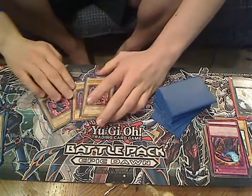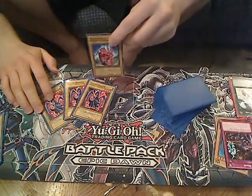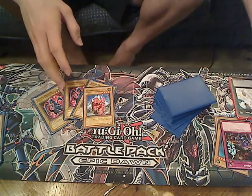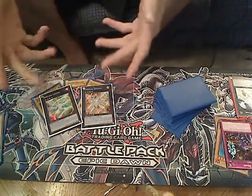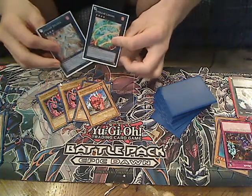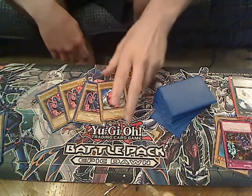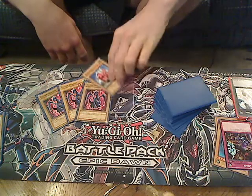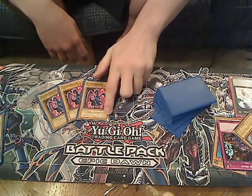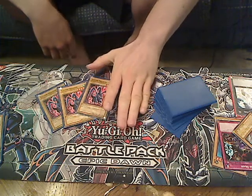Then I run three Luster Dragons. If you wanted to, you could run Sabersauruses in place of Luster Dragon if you prefer a Rescue Rabbit type build where you run Dorkia and Logia. Because you can run it with the deck if you wanted to, but you would run three Sabersauruses instead and run Dorkia and Logia in the extra deck. The problem with why I took Sabersaurus out was for two reasons: number one, because he has low defense. Sometimes you get a bad hand with this deck, and because Luster Dragon has 1600 defense, that can prevent some cards out there from getting over this card.